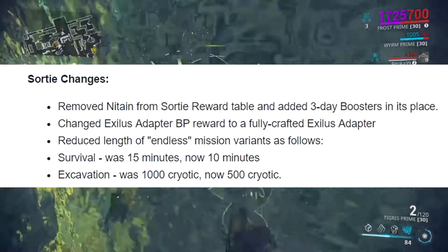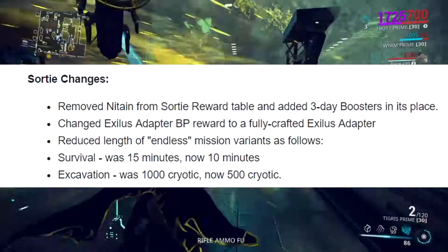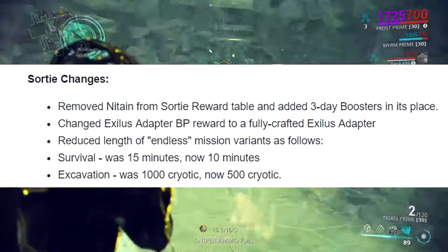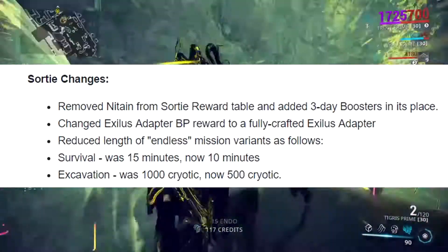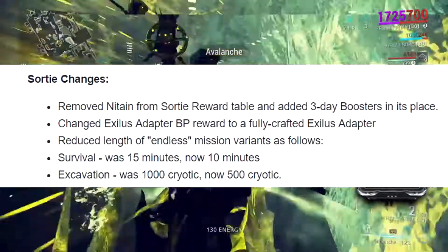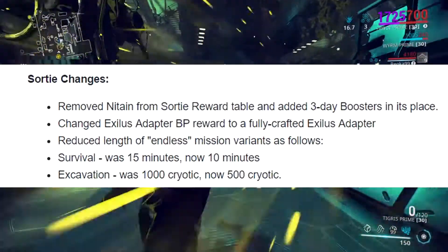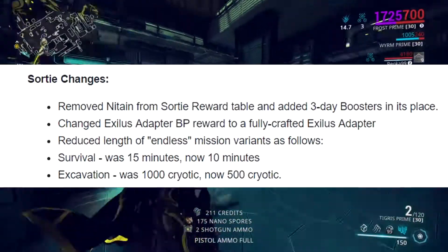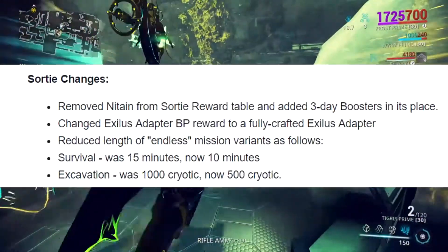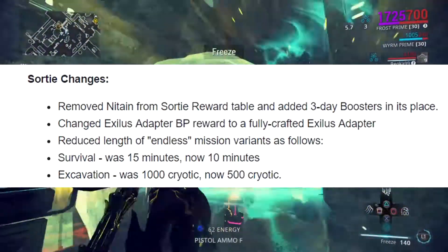They reduced the length of endless survival runs from 15 minutes to 10 minutes, which is really good since those can get tiresome on the last sortie stage at high enemy levels. For excavations, they changed the requirement from 1000 to 500 Cryotic, which is great since excavations are tough in sorties with strong enemies.